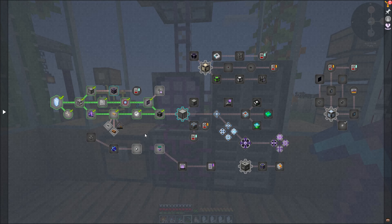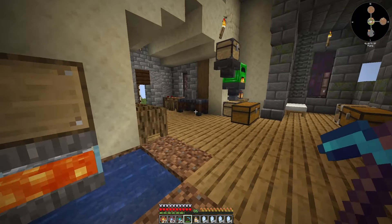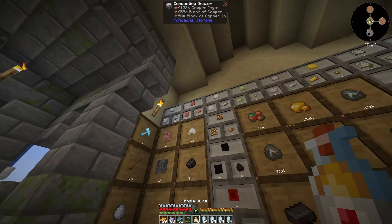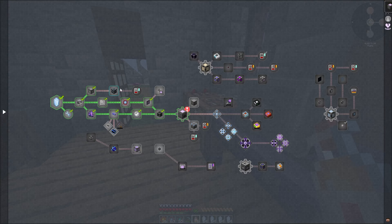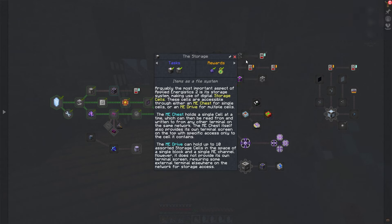Where are they at? Oh, it wants me to make this as well. Okay, hopefully I have everything on me to make this. I need some copper. All right, now we can make the ME drive, which I don't really know what it does — that's completed! Heck yeah! The drive bay can hold up to... it's interesting, it hosts item drives.